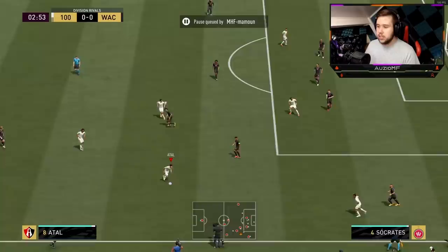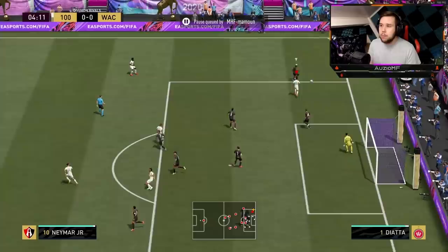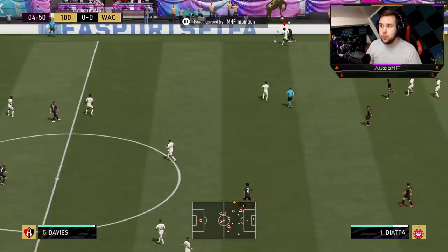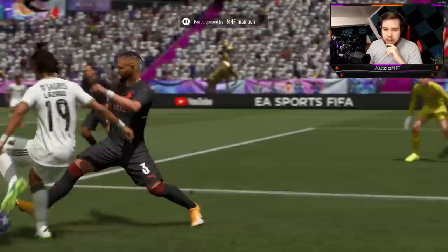Let's get into the review. Going for a scoop turn, giving it to Lazaro, flicking it into the middle and using that pace — look at that strength. We actually ended up hitting the post there, but did you see that dribbling? The R1 dribbling with the skill moves felt so good. Then we won a penalty — he actually got given a penalty for that. Looking back, he didn't really get the ball.